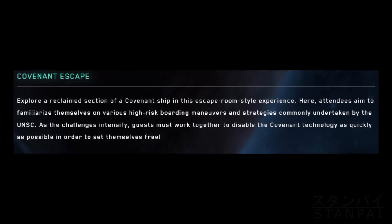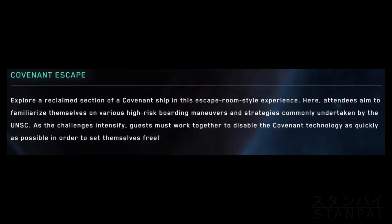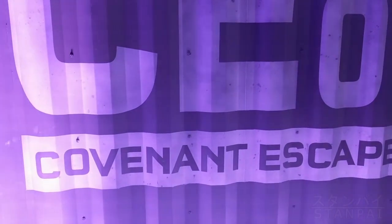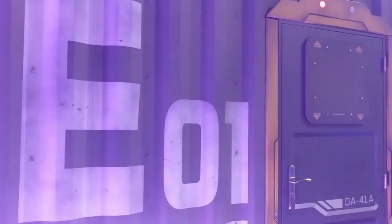Halo Outpost Discovery also features an escape room called Covenant Escape — a short but simple escape room that takes you through the insides of a Covenant ship. When we did it, we ran into a lot of problems with technical difficulties, but the actual solving of puzzles was very easy. The only thing that held us up was waiting for the people running it to keep things moving. Just like with Pelican Training, this is all about listening for instructions and communicating with your team to do things in a timely manner.